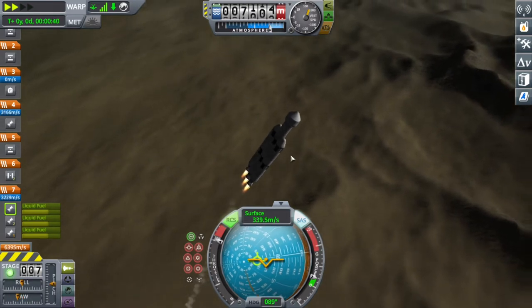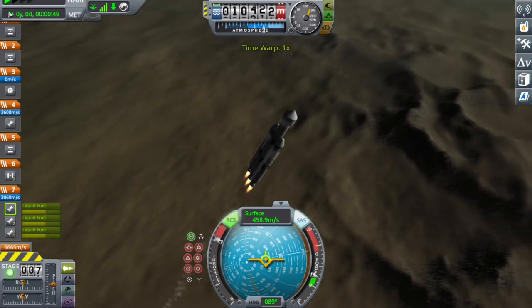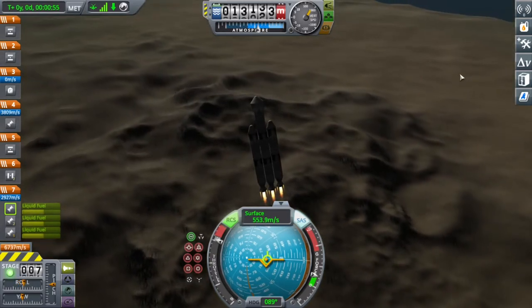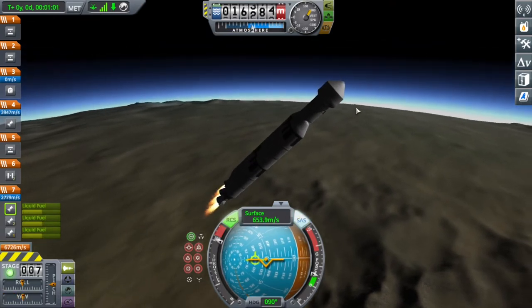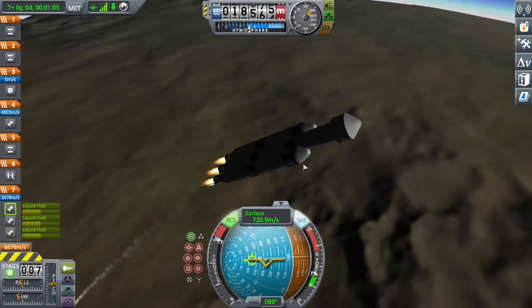You may have noticed I launched from the desert — I have the Making History DLC, so this is a fully DLC session. I accidentally launched from the desert; I think it's because I preset it. I have the RCS on, but I realize now I don't need that RCS.